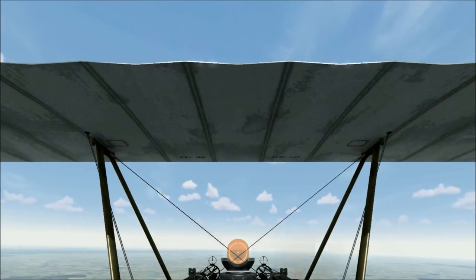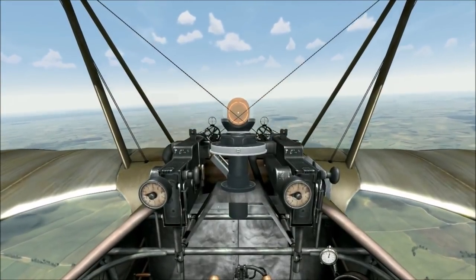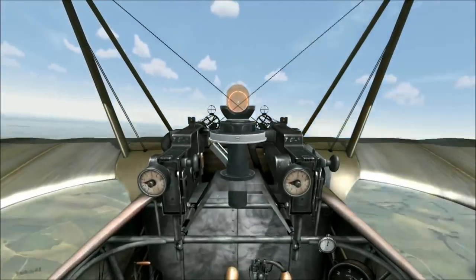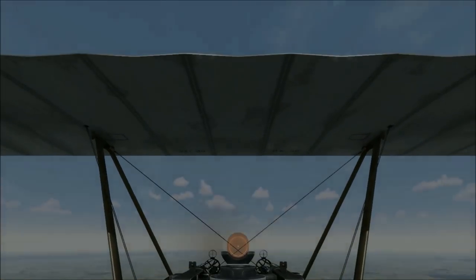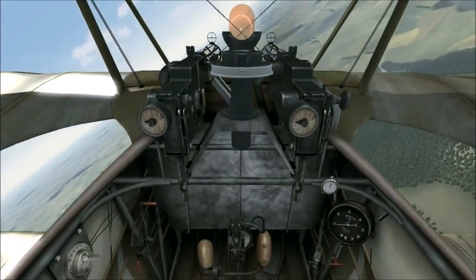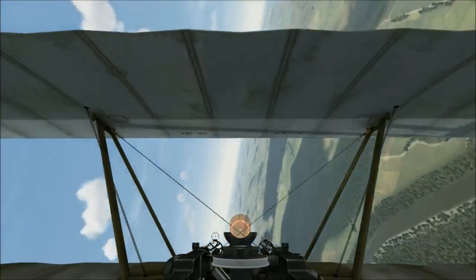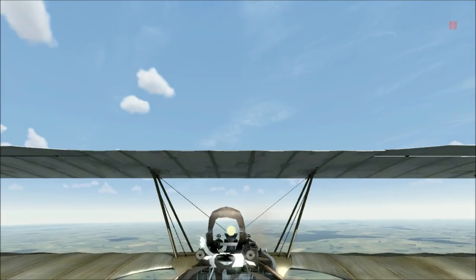Now we're going to do snap rolls. If you can do a spin, you can do a snap roll. A snap roll is a spin with a lot more entry speed, so it tends to be in the horizontal direction. So we're cruising along here — pull the yoke all the way back, rudder all the way over, and recovery is just like a spin recovery. This is the fastest way possible to roll a DR-1. No airplane in the game can follow the DR-1 when it does a snap roll, inverts, and then does a split S. The DR-1 can escape just about anything with that maneuver. You can do this with as little as 200 meters between you and the ground, and no other airplane I know of in Rise of Flight can follow the DR-1 through that maneuver.